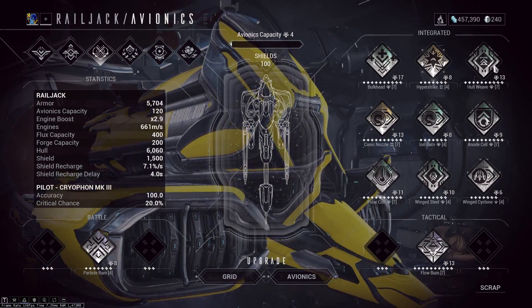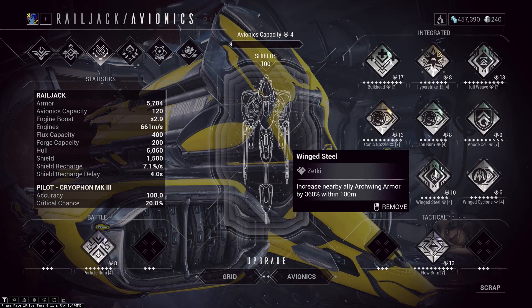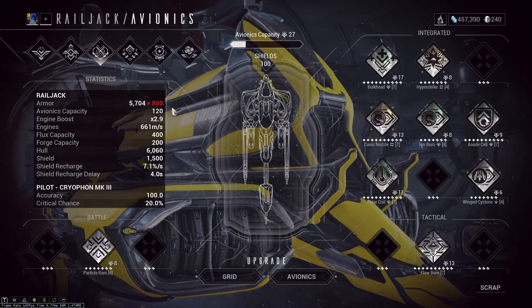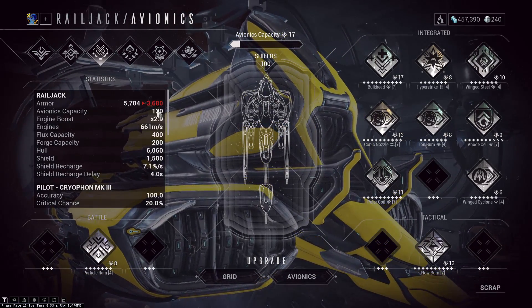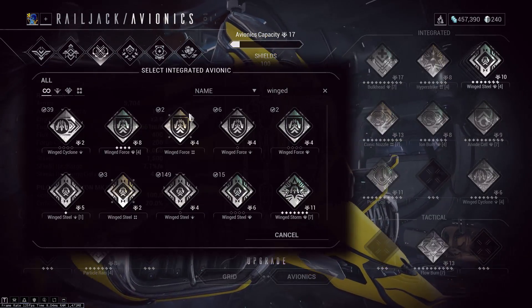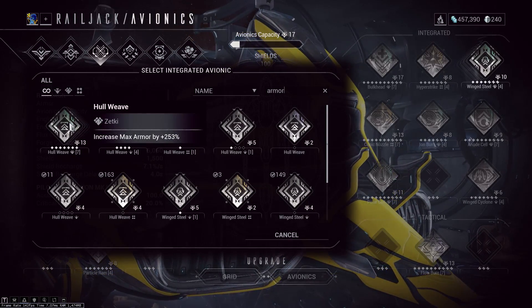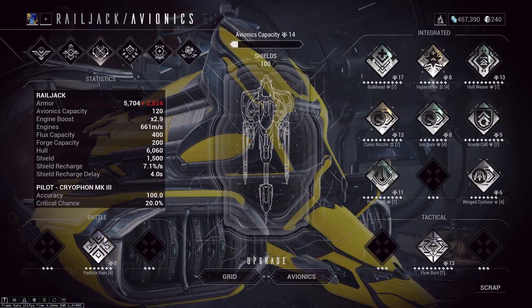Wing Steel is actually stronger than Zecti Hull Weave. Zecti Hull Weave, which you can buy in the marketplace for 65 platinum, only gives you 253 percent armor, whereas Wing Steel gives you 360 percent armor. Just to show you — with base 800 armor, if I slide in Wing Steel I have 3680 armor, but if I replace that with Zecti Hull Weave I only have 2824 armor.